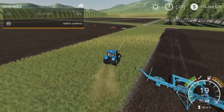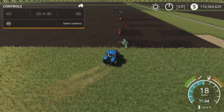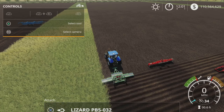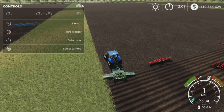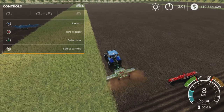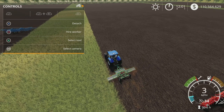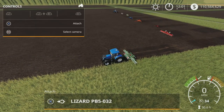These are kind of all over the place because they're under the 'other' or miscellaneous category but all mixed up. The Lizard PB5032-2: you have to turn it on to run the fertilizer — it is not a cultivator.